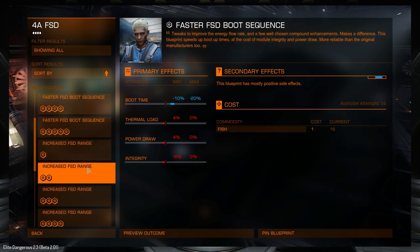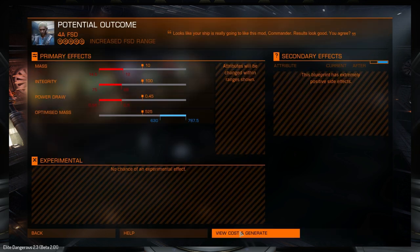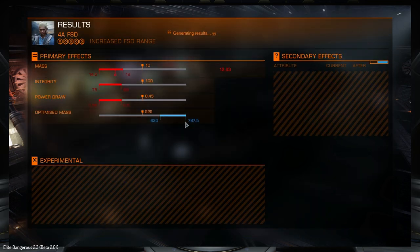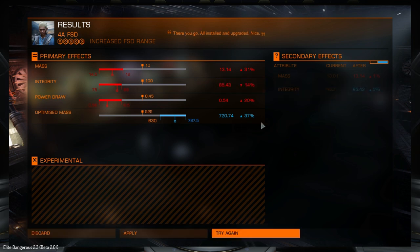We want increased frameshift drive range, so let's preview the outcome and see the best we can get. Ideally we want to roll to max and get a secondary effect that pushes it over. Mass going up is not ideal, but we want to get as close to 50% optimized mass or over as possible, so I'm going to roll a few more times.